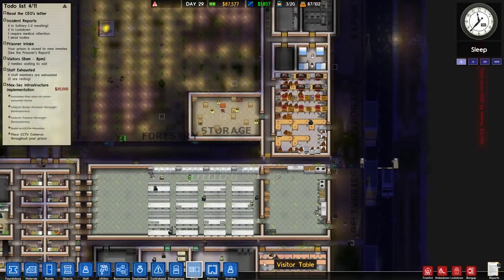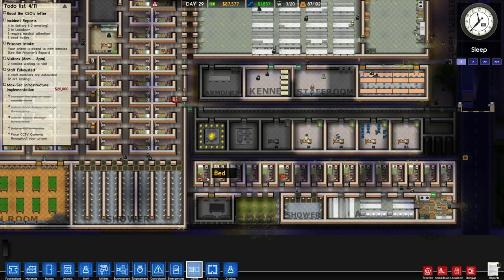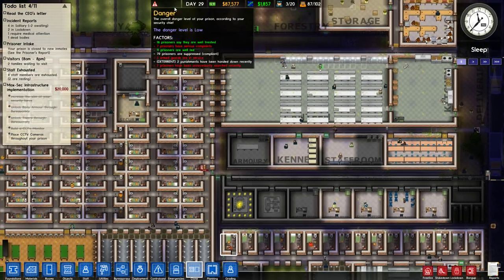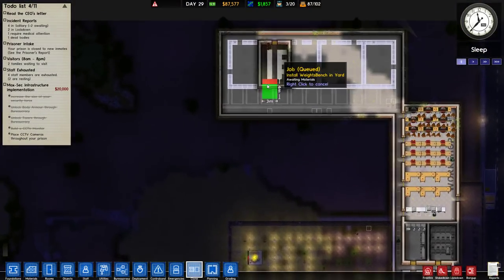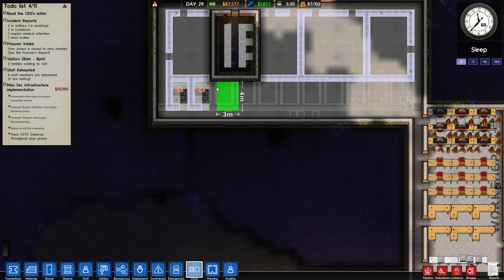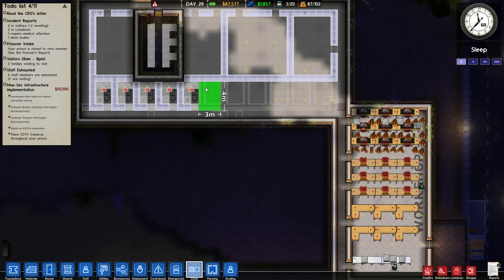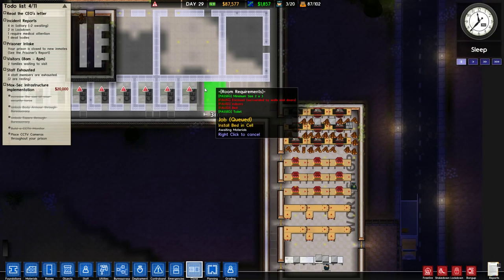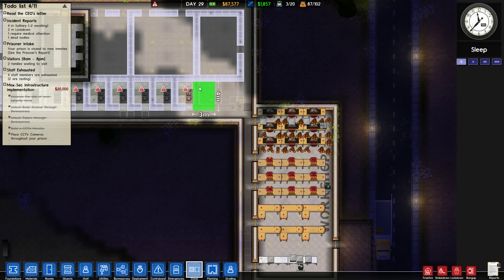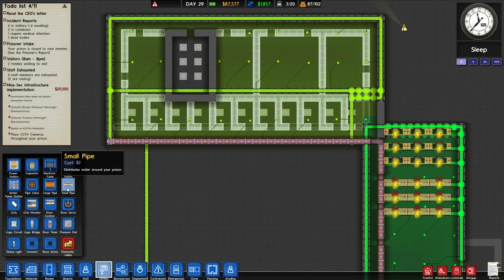Before we get this all set up, let's use our clone tool and go down to high security. We don't want the back wall, just the front wall. We'll take the left wall but not the right wall. And we're gonna start placing them — this is the benefit of planning. One, two, three, four, five, six, seven, eight, nine, ten, eleven. And of course, piping like this.